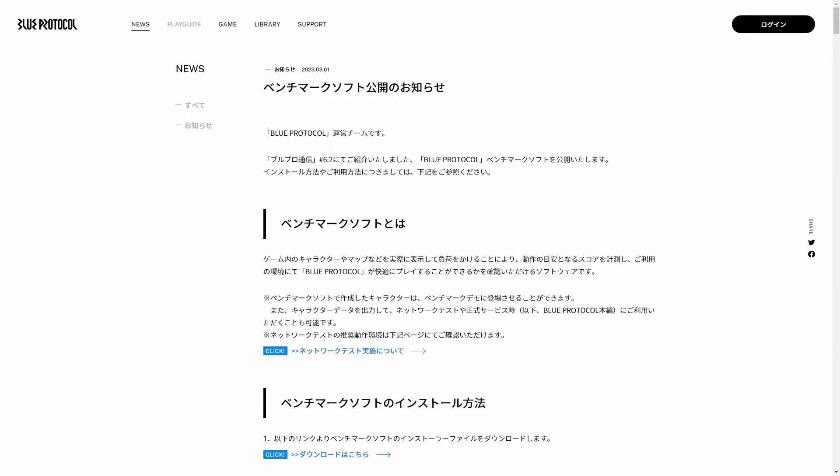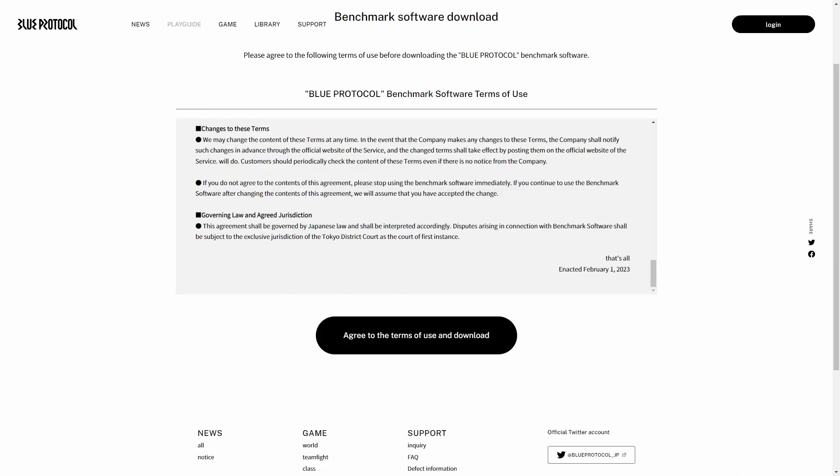The first thing you're going to want to do is head over to the official Blue Protocol website for Japan and scroll down and click a link there. Once you click that link you will be redirected to the terms and agreement page and a download button will be down below. I'm going to link this in the description to make it easy so you can directly download the game client from there.